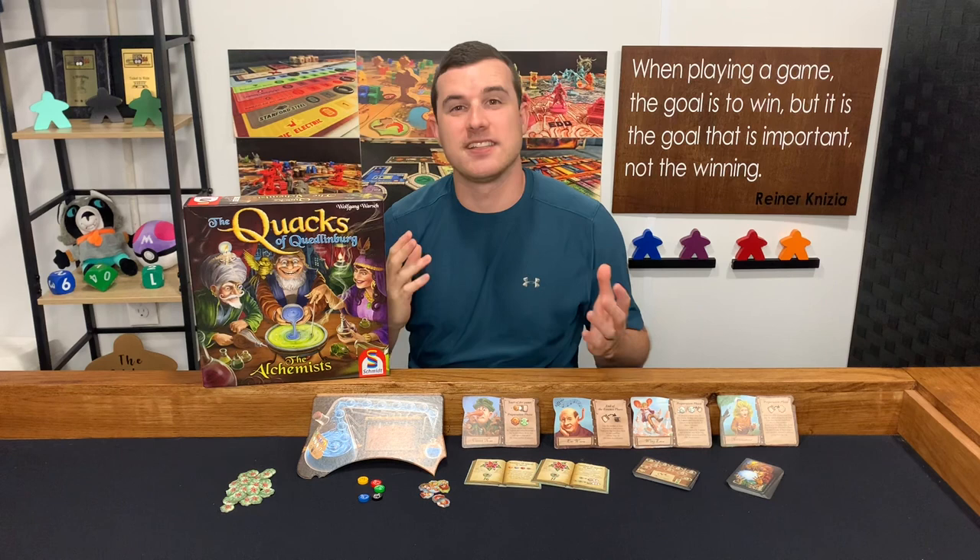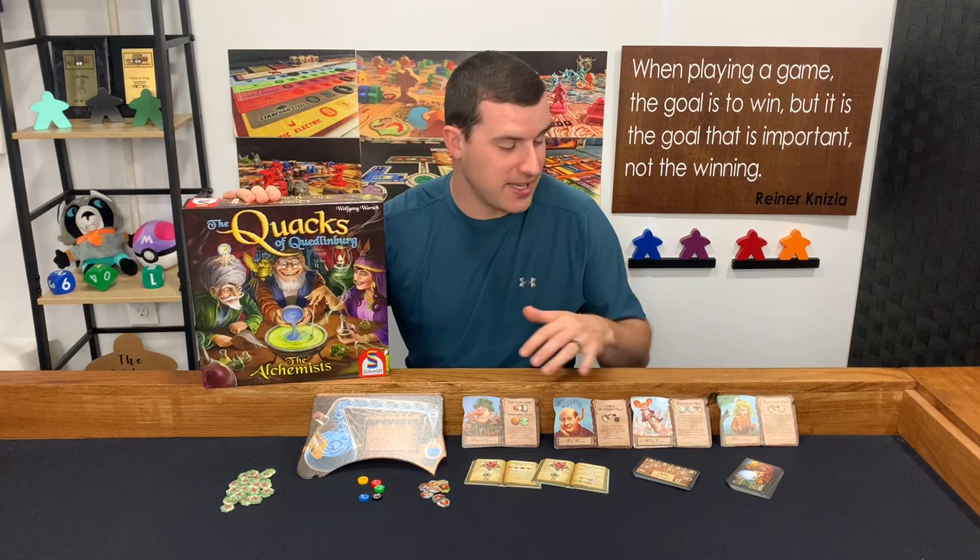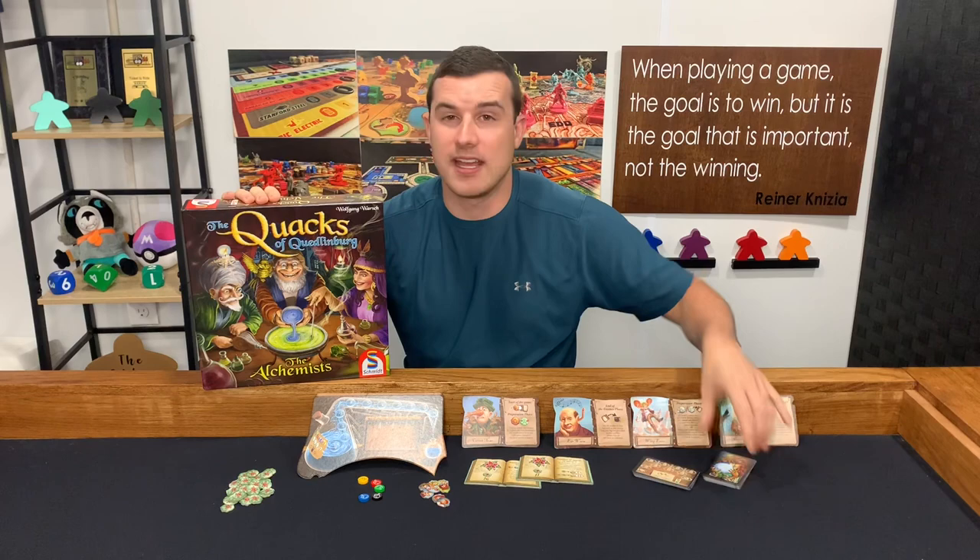Hey everyone, Steven here from Board Game Weekenders and today I'm going to teach you how to play the Quacks of Quedlinburg: the Alchemist expansion. In this expansion you're going to have a flask that you're moving your essence marker up, you're going to be trying to cure different patients and getting special abilities. There are different Loco Weed expansion books and different cards to add to your game. So there's a lot in this expansion — let's see how to play.